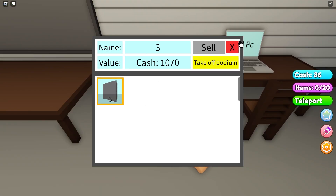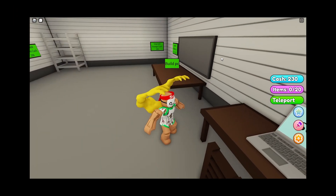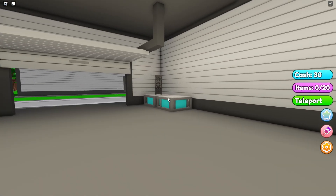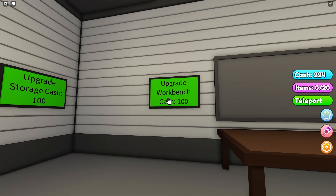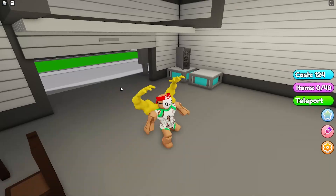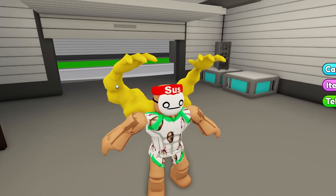Put in the fans and the small water cooler, save, sell the storage, head over and place on the podium. Now I'm going to upgrade my podium so I can have two computers instead of one. I'll also upgrade the workbench — not sure what it does visually. I'm going to get more storage and now wait to earn enough for another computer.